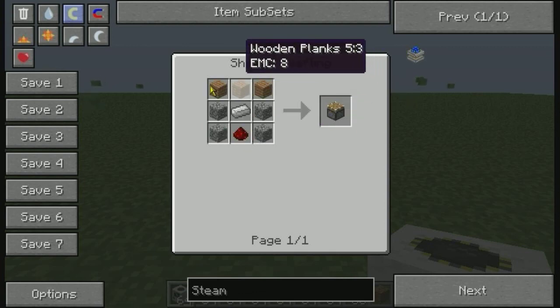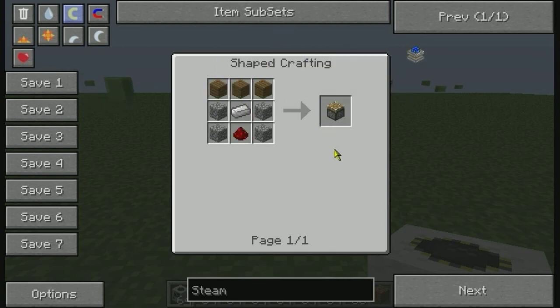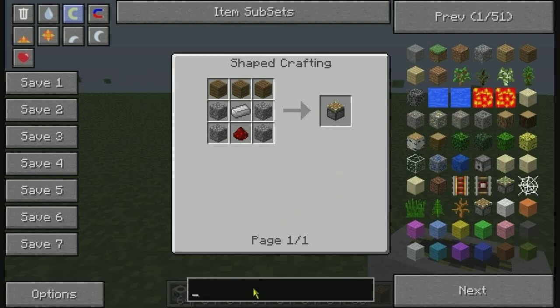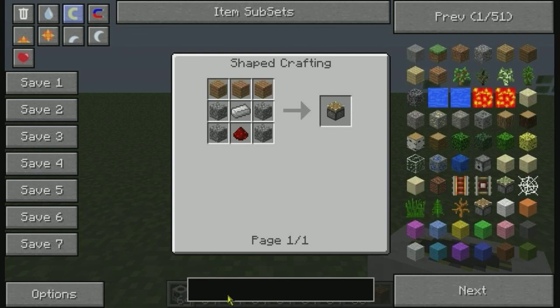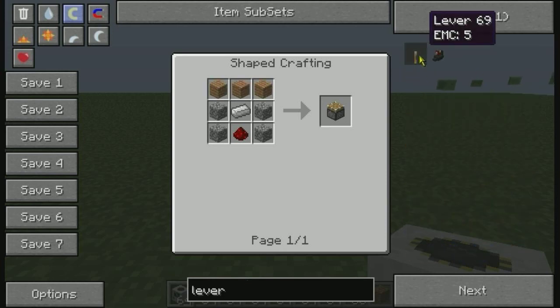You'll also need a piston — this is how you make the piston. With a steam engine you're going to need a fuel source, so you'll need to use some coal. To power the steam engine you're going to need some sort of redstone input — I prefer levers.